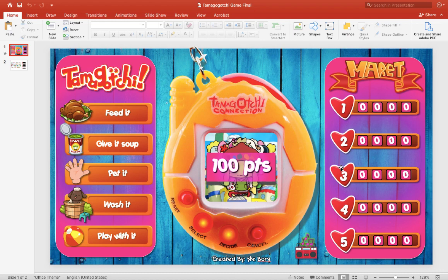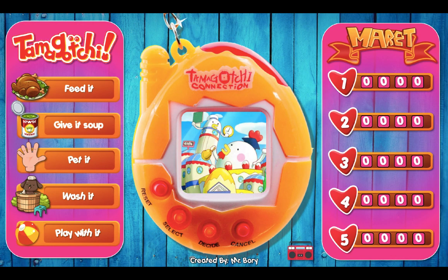Okay, so let's take a look at the game first. Click on the play button — mine's located here at the bottom right corner. You can play this game one-on-one; I've tried it online and offline and it works just fine. Or you can play this in a group — you can play up to five groups.